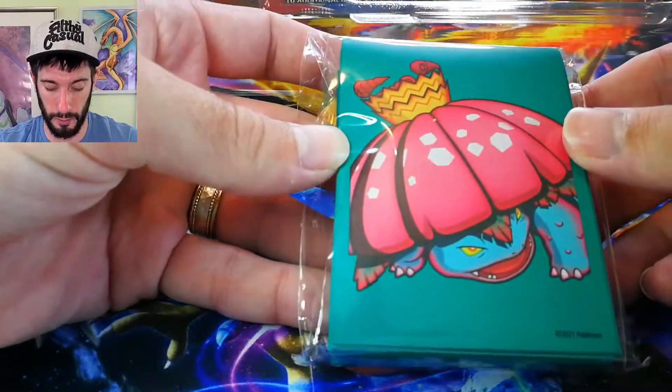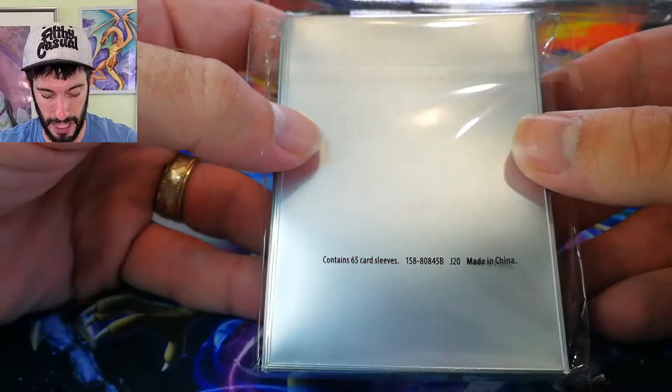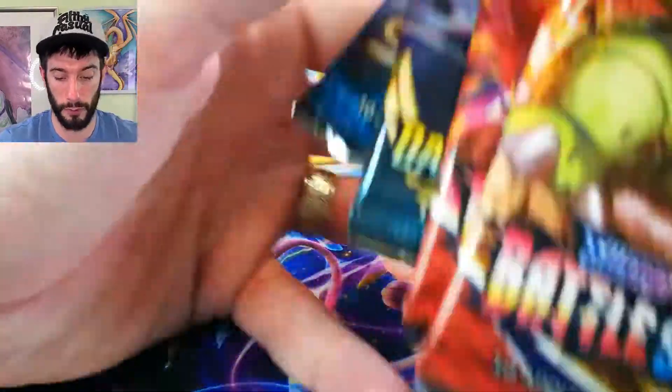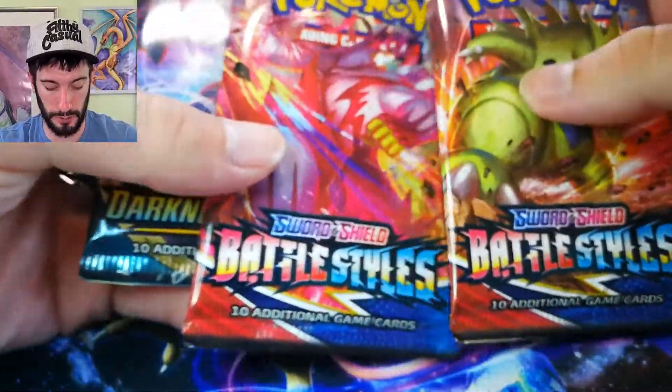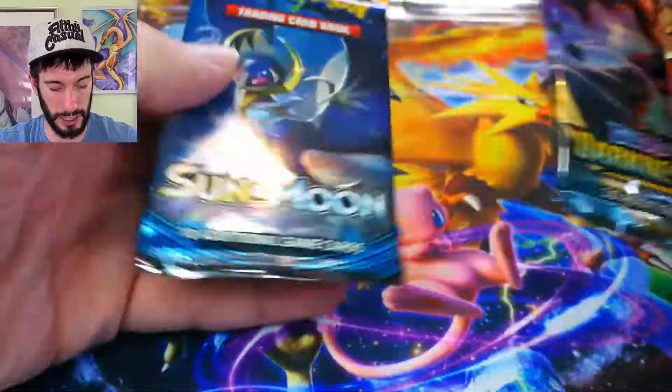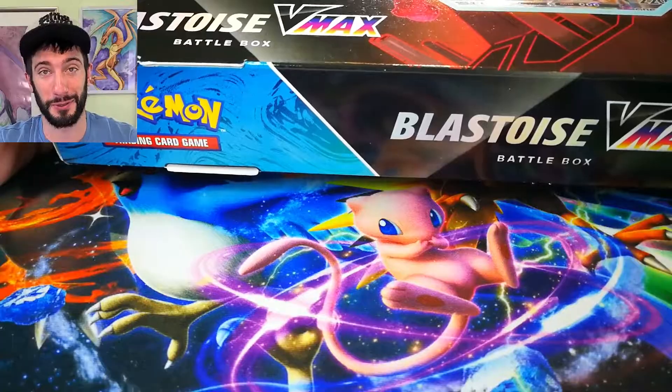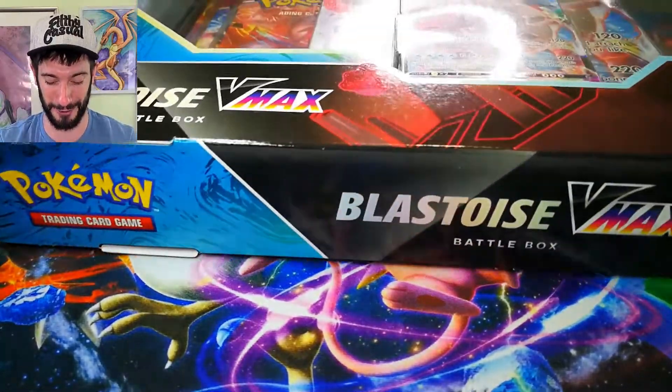What else comes in the box is Venusaur VMAX sleeves — looks like it's the matte styling. You've got the nice Venusaur on the back, and you get four booster packs: two Battle Styles, one Darkness Ablaze, and one Sun and Moon. Sun and Moon just seems to get thrown into a lot of boxes, so that doesn't really surprise me.